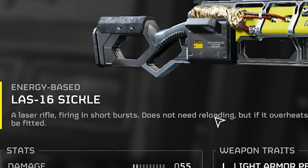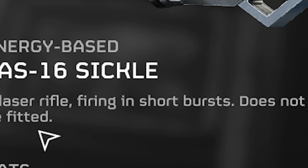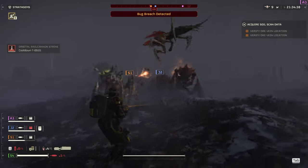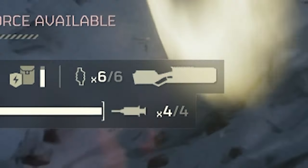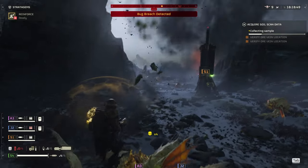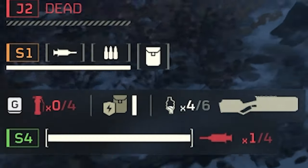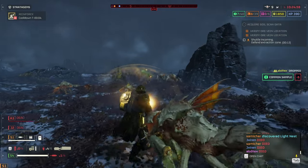Next up, we have the LAS-16 Sickle. I love this gun. The description says it fires in short bursts, but personally I fire it full-auto all the time. This gun feels like it's either a stalwart or an MG, but it's a laser. It does have the overheating system as well, so technically you can have unlimited ammo if you don't fire full-auto all the time — but that's not fun. Not to mention, you get an allowance of six spare mags, so that's enough. Keep your finger on the trigger button, always.